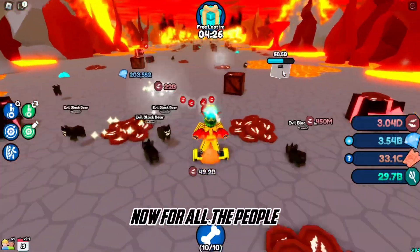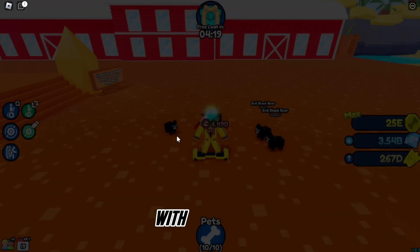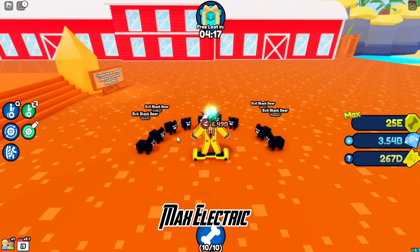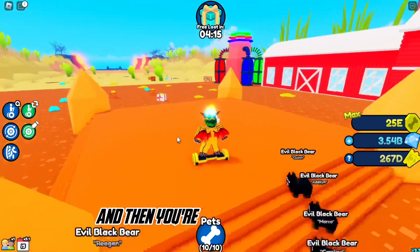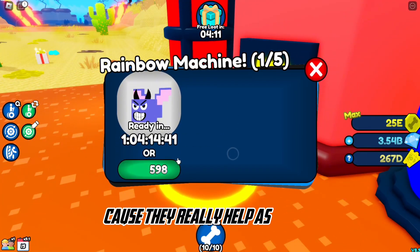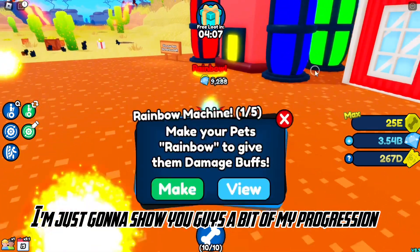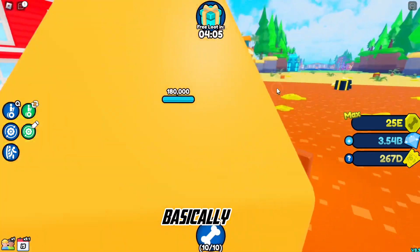For all the people who came only for the gem grinding, that's it. All you need is Evil Black Bears — get 10 of them and enchant all 10 with max gems, max electric, and max explosive. Don't forget to use your boosts because they really help as well.